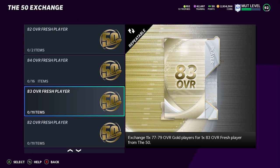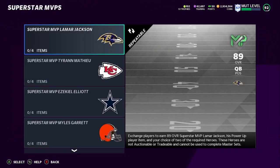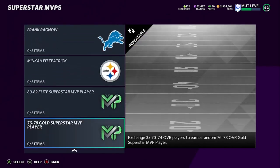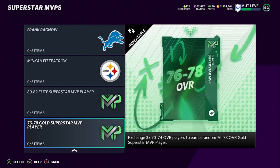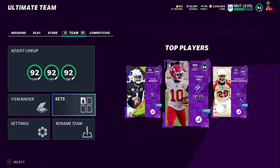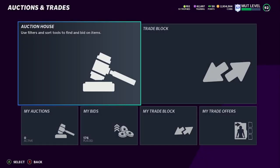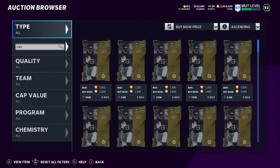This is where you make your profit — the same cost to build an 82 or an 83, but you get more profit with the 83. Pull silver player packs and build up. The best way: go to the archive, go to Superstar MVP — I put a video out at the beginning of the year — you can exchange three 70–74s to get a random 76 or 78. If you pull a 77 or 78, that's what goes into the set. Or just keep doing regular gold exchange sets and exchange your way up.